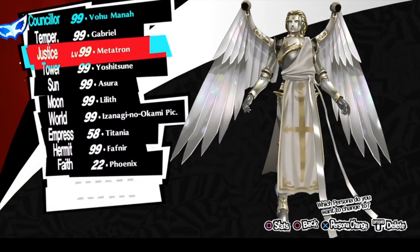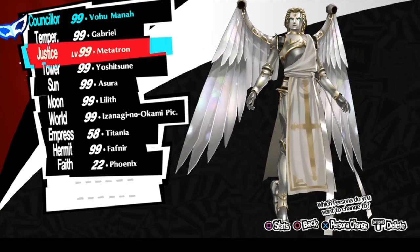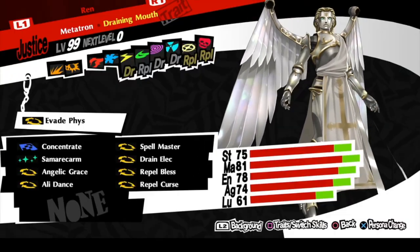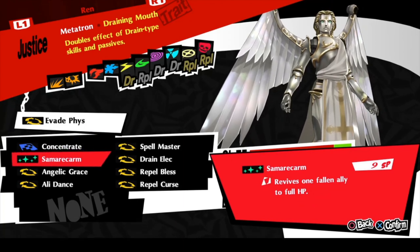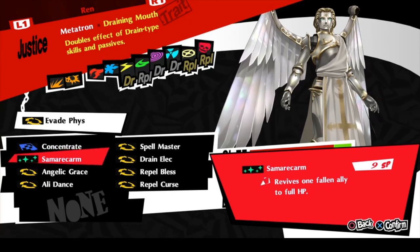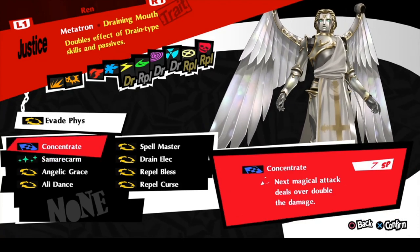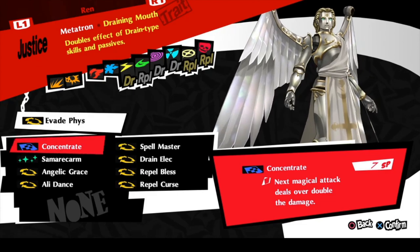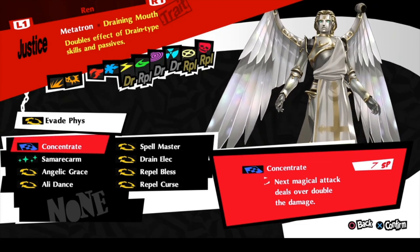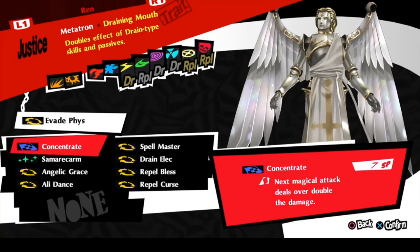Next up is going to be focusing on Metatron, which was used by Elizabeth. Primarily what I saw her focus on was using Mind Charge — which is Concentrate in this game — as well as Recarm. For the Recarm, I decided to go with Samarecarm, because I know the only reason they have Recarm is for balance purposes — if she constantly kept reviving them at full health, it would be a god-awful travesty that would never end. And then of course we stuck with the staple Concentrate. I didn't really see a trait that fit well with how she's utilized, because all she really does is buff with Concentrate and revive. I decided to go ahead and put Draining Mouth on here — he has a lot of drain skills, so I might as well get as much value out of healing as possible.